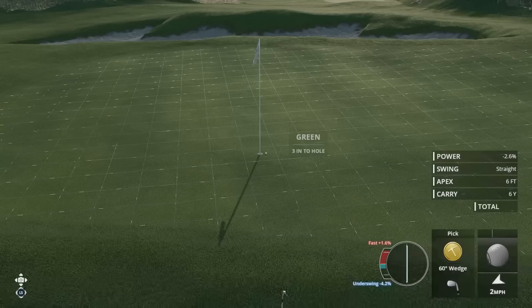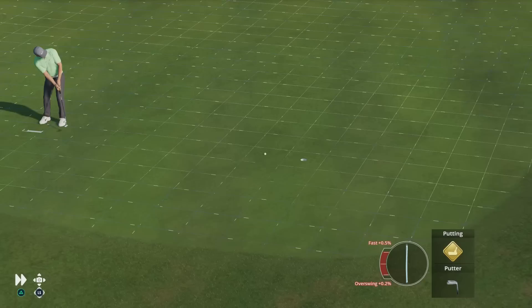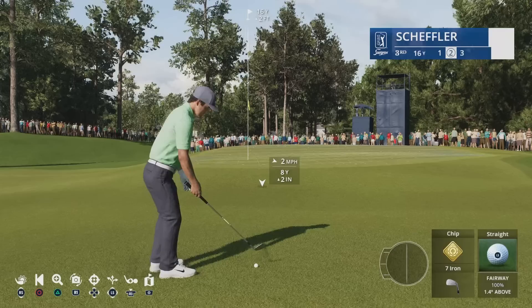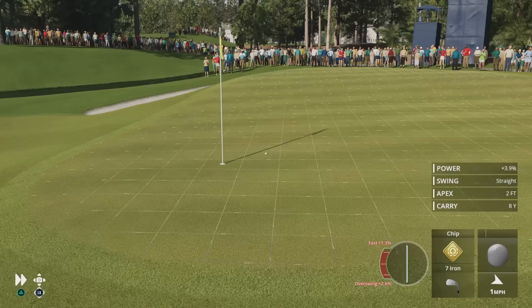Last but not least, let's take a look at the putting shot types. Up first is your standard putt — a stroke that instantly gets the ball rolling and is only used on the green or fringe. If only my putting was as consistent as this. Here we take a look at the chip shot. This is a short putting stroke style shot with wedges and short irons that bumps the ball up into the air for a few yards and gets the ball rolling quickly. Ideal for shots in and around the green.